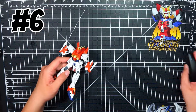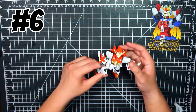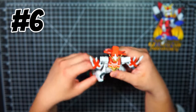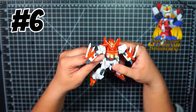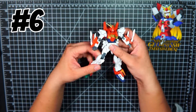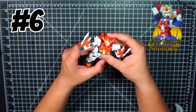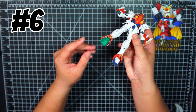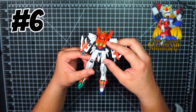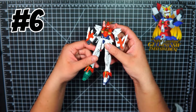Coming in at number six, I'm giving it to the Blazing Gundam. It was a fun build, and I painted the yellow parts all gold because I didn't like the yellow, but besides that it wasn't one of my favorites at all — I thought it was very bland and pretty boring. I didn't really enjoy it as much as all the other kits. I saw nothing appealing about it honestly, besides the gold foot and small details like the God Gundam hands and the mask. Definitely putting this at rank six.